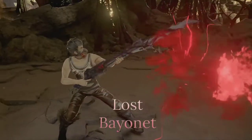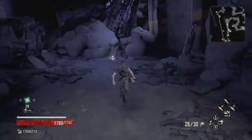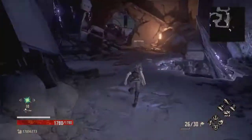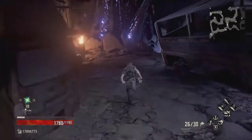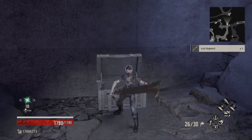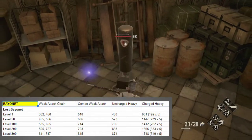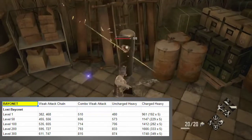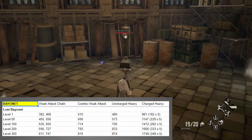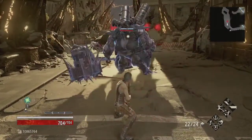Next up is the first bayonet you acquire in your journey — the Lost Bayonet. It's the only other spread-style bayonet in the game, as it is a corrupted variant of the Bayonet Bayonet. You can find it in a chest in the starting area nearby where you find the heavy axe — the chest is just sitting out in the open, so finding it is pretty much guaranteed. The weak attack chain is two alternating left and right swings, and the combo weak attack is a lunging slash. The uncharged heavy is a single low damage shot, while the fully charged heavy is a horizontal spread shot that deals increased damage if all bullets hit your target. This bayonet is serviceable, but not overly spectacular.